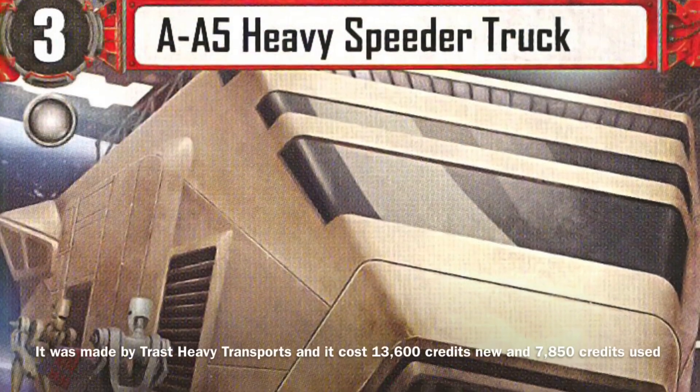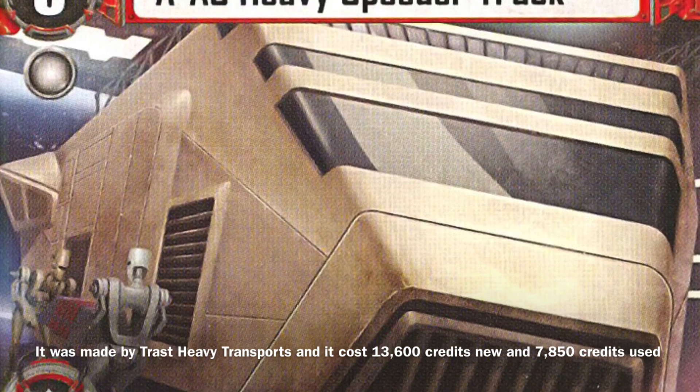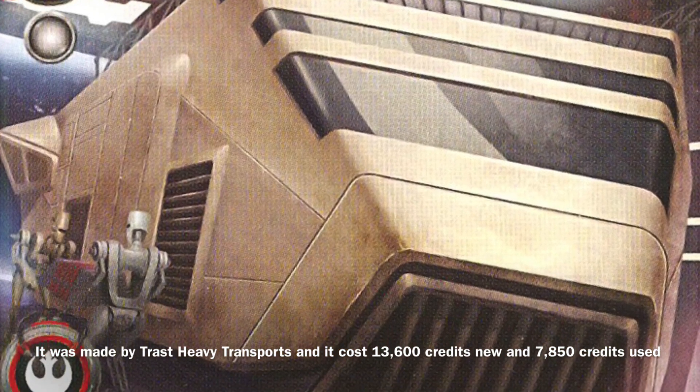The AA-5 was manufactured by Trast Heavy Transports, and it would have cost 13,600 credits new and 7,850 credits used.